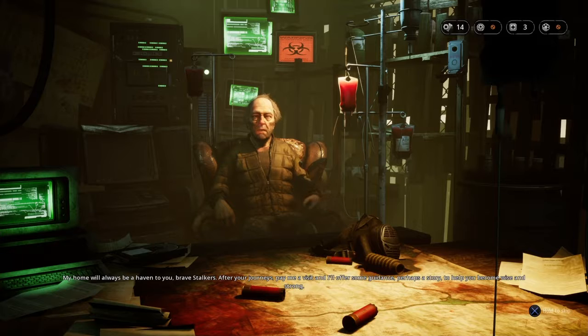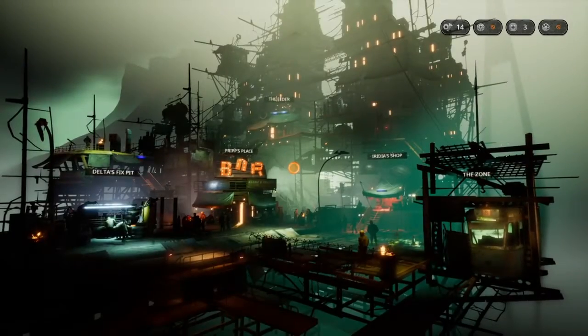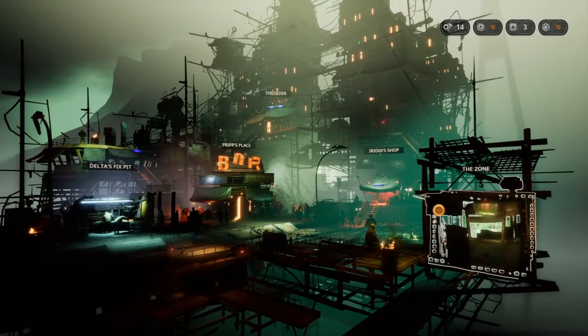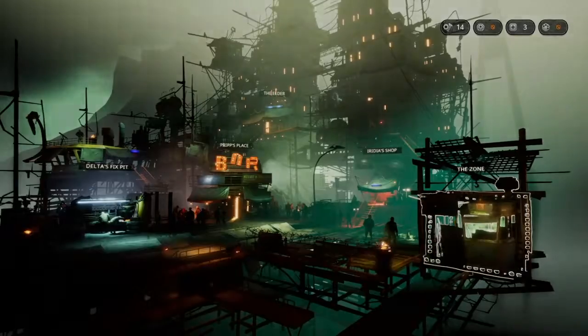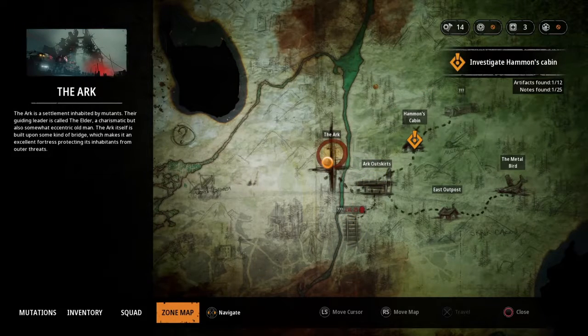The elder says his home will always be a haven to brave stalkers - after our journeys, pay him a visit and he'll offer guidance and perhaps a story to help us become wise and strong. Sounds like he's just going to give us the plot or further the plot every time we come back. That's it, we're done in the Ark. We head to the zone and go look for - I wish I could remember the guy's name. It won't tell me in the menu, perhaps they'll have a little chat about it when we leave for the zone. The objective says: Investigate Hammond's cabin. I think Hammond would have been a much better name for Bormin, but Bormin it is and I'll just forget it every time.